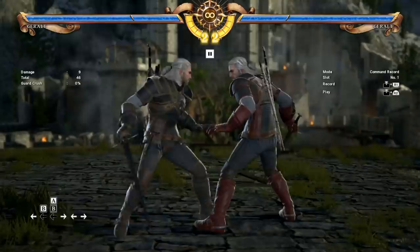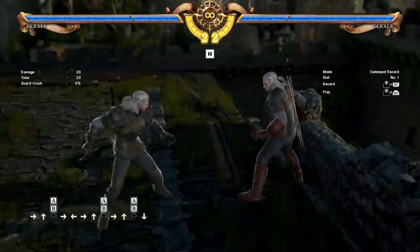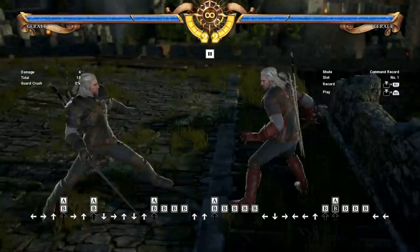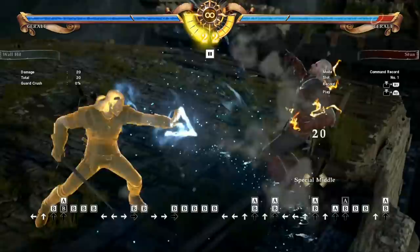Finally, here we have Ard. Ard is a special mid — it can be blocked high or low, worth noting. It's just kind of a pushback and it's safe on block. In the corner, you can actually combo off it, which is kind of cool. Generally I don't use this move that much — it's nice how fast it is and the range is really good, but it just doesn't seem like a great use of a quarter meter. Usually I'd rather use that on Igni. But if you really need that last pixel of damage, it can be a pretty good way to close out the match since it is so fast.